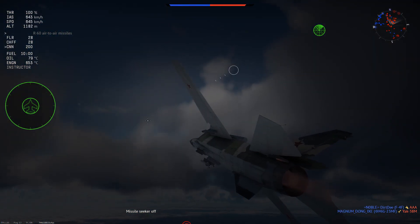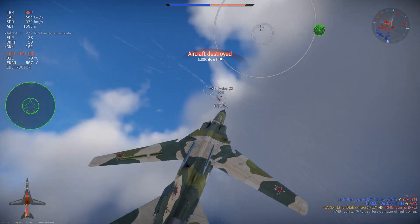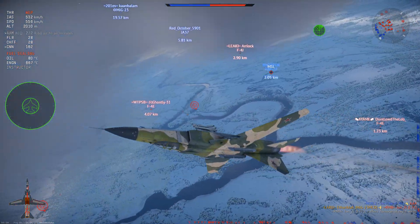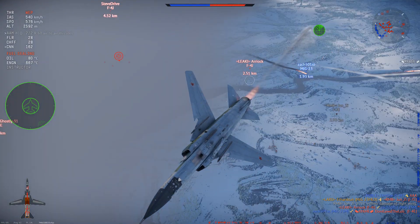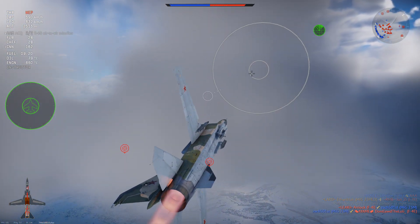Basically, all I'm doing is trying to bleed the speed of my opponents as much as possible so I can get behind them and shoot them all down. But right here, I take a risky head-on with this J-7, and it ends up with me killing him, but me also getting my tail control taken completely out.